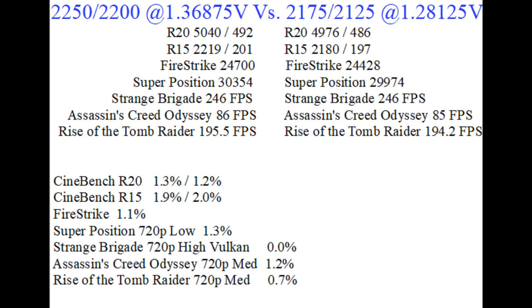What does this mean? How much did I actually lose? On Cinebench R20, the difference between high and low was 1.3% on the multi and 1.2% on the single. Cinebench R15 the difference was 1.9% multi and 2.0% single. In Firestrike it was 1.1%. In Superposition 720p low it was 1.3%. Strange Brigade 720p high Vulkan showed 0% difference. Assassin's Creed Odyssey 720p medium was 1.2%. In Rise of the Tomb Raider 720p medium it was 0.7%.